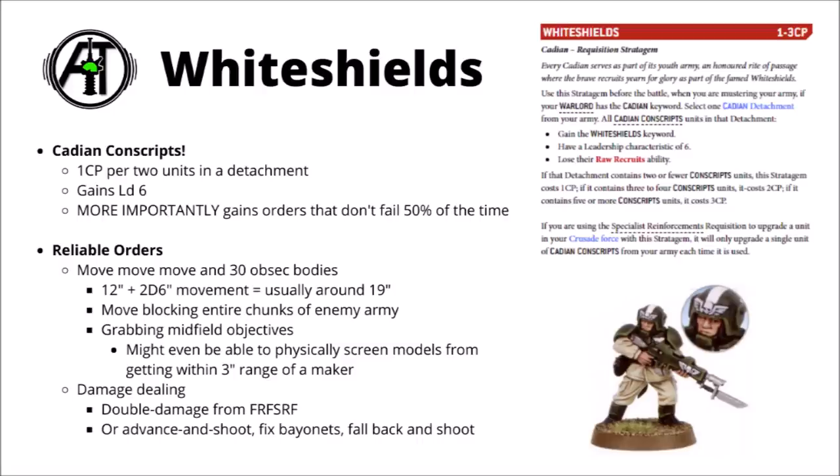The two most important orders for conscripts are Move Move Move and First Rank Fire Second Rank Fire. Move Move Move gives the standard guardsmen ridiculously unlikely mobility — basically someone shouts at you and you get to move and advance all over again in your shooting phase. From a standing start, your conscripts will average around 19 inches of movement between a double move and two advance rolls. It means even starting within your own deployment zone you could be move-blocking entire chunks of the enemy army, stopping them getting into the midfield, or jumping from completely behind cover right into the middle of the board to swipe an objective. With 30 bodies you could physically block enemy units from moving onto it, potentially even forcing them to charge you if they want to touch the marker.